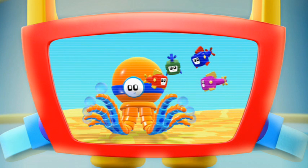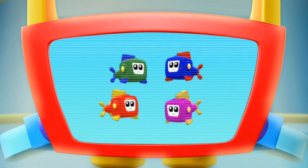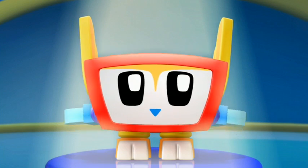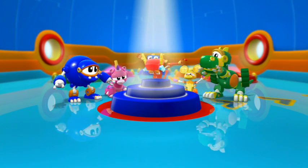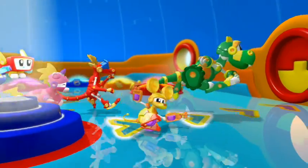The Glitterfish need the Octopus's Power Bubbles to help them fly. The bubbles give them energy. But one of the Power Bubbles is missing. Now that it's gone, the Glitterfish are getting very tired and sleepy. Sleepy Glitterfish? Not good. Your mission is to find the precious Power Bubble. Mechana, can you do it? We Animal Mechanical can! Let's go!